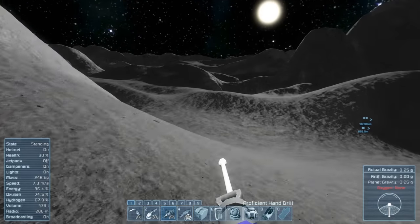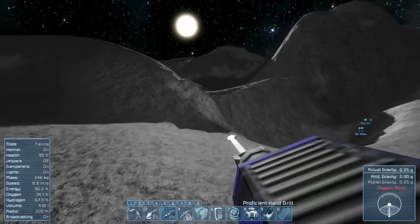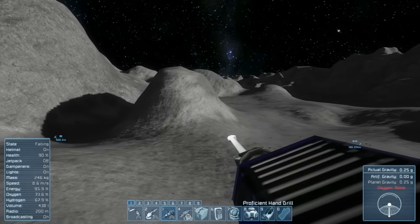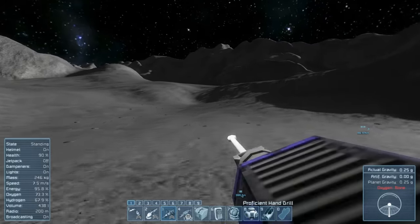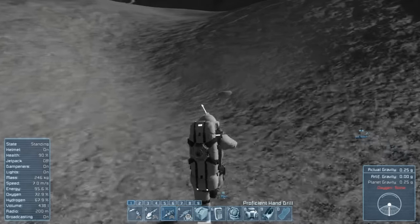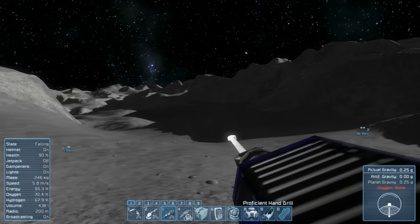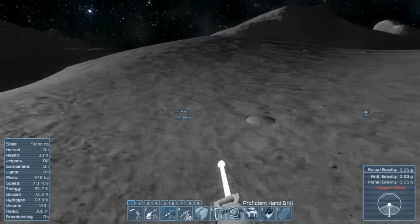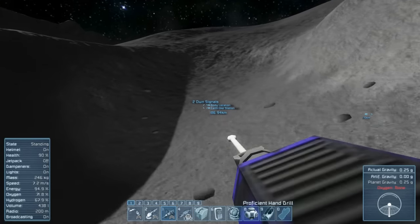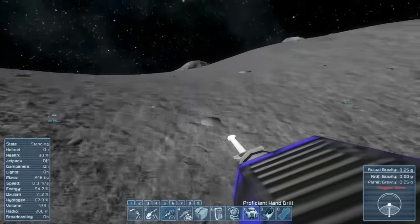But anyway, we've made it to the moon and I'm fairly happy about that. We're finally off of our planet like we were last episode, apart from this time we did make it to the moon - we just sort of crash-landed. Oh my God, there is so much nothing! I should probably try and get an ore detector of some sort. I'm not getting anything detected at the moment, which is really pissing me off.